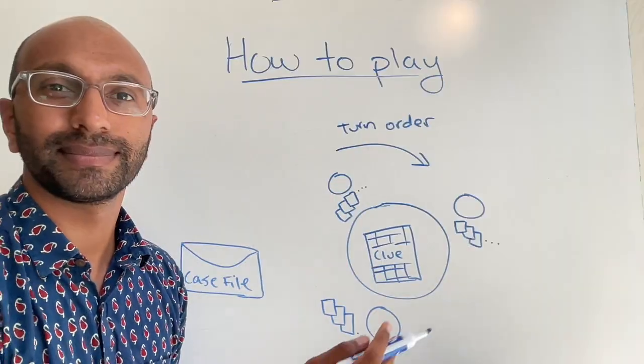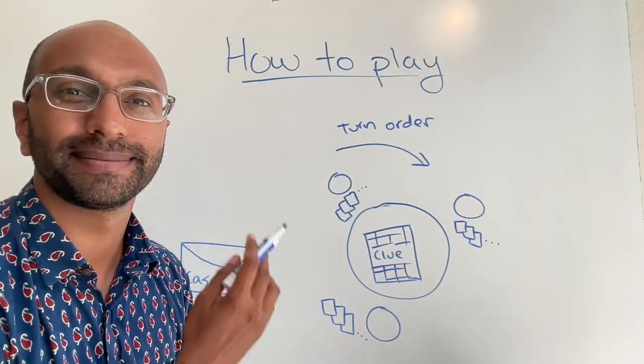It's also worth mentioning that right at the beginning, when players are dealt their cards, they can immediately cross off every single one of those from the checklist. So the game proceeds in a pretty simple suggestion, refutation, process of elimination — cross off a card one by one until you finally have three left, and that's when you know who did the murder, because those three cards must be the ones in the case file. Pretty simple, just process of elimination one by one.